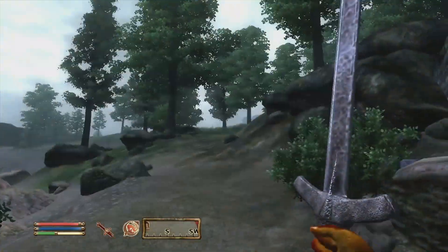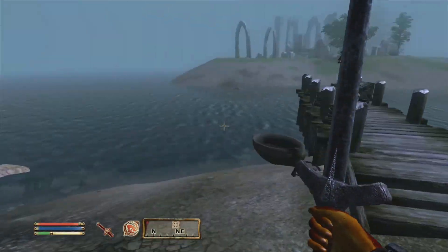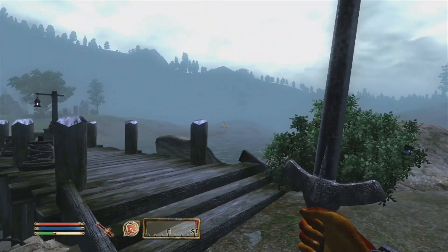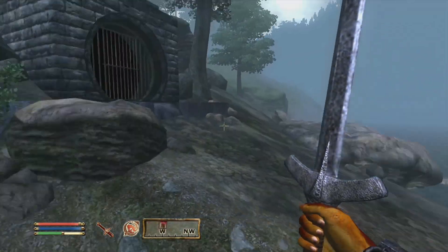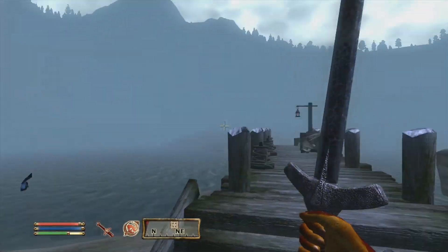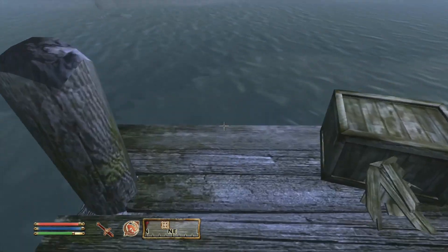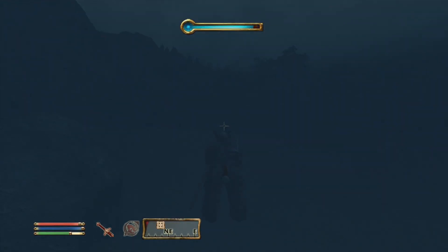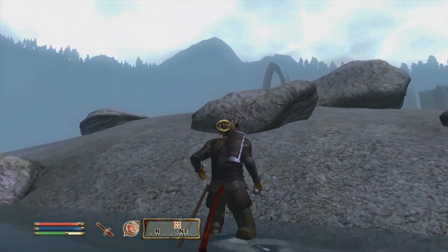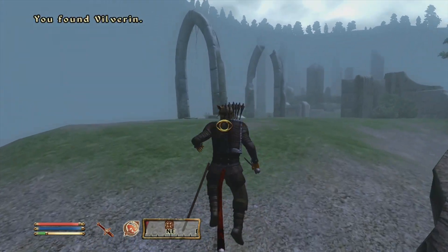We're gonna stick to the main quest as much as we can, so you're gonna be on your way to Kvatch. If you look at your map at the bottom, that red marker is exactly how to get there. There are a couple of ways — you can just leg it, go on foot, or you can fast travel to the nearest location. There might not be a lot of locations since you just started.